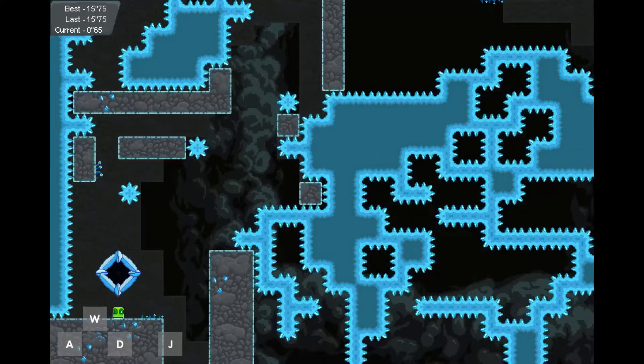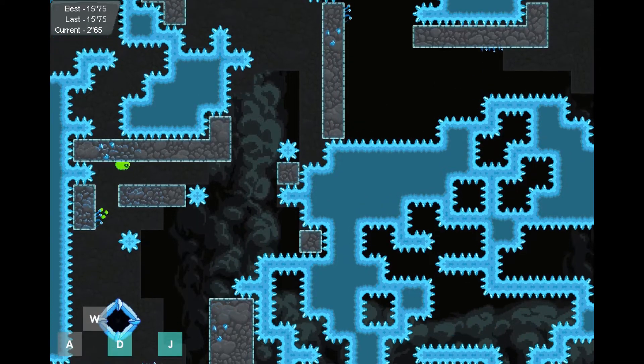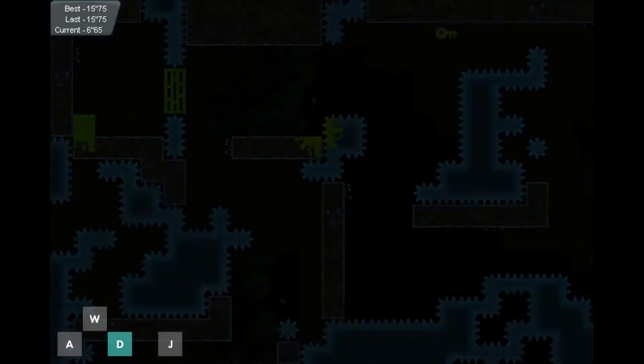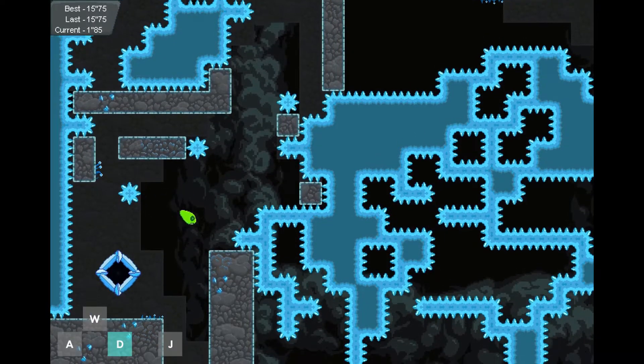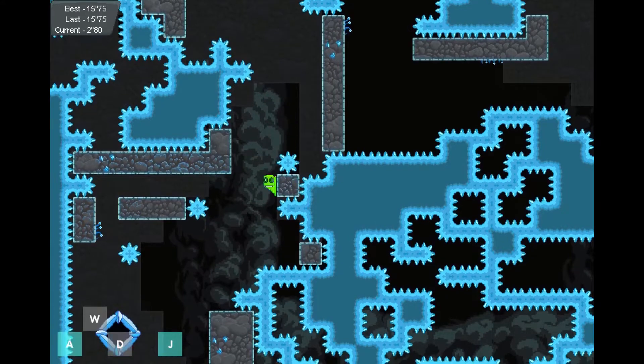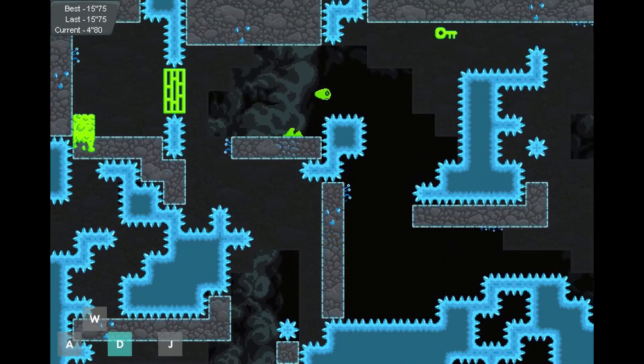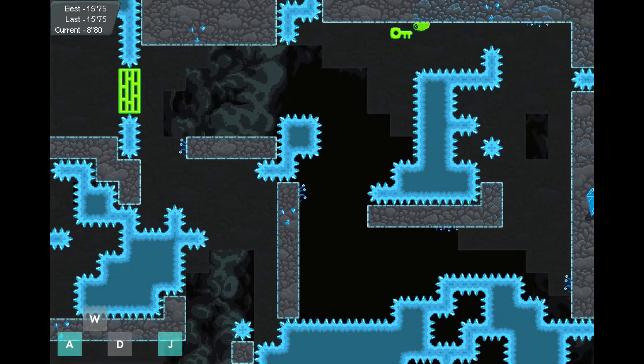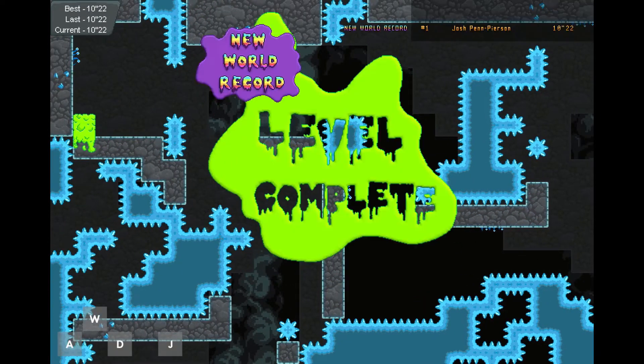Now that we know how to play it, let's see how fast of a time we can get with the standard route. Jump up there, jump left, play it safe, jump, jump, get the key, get to the end.